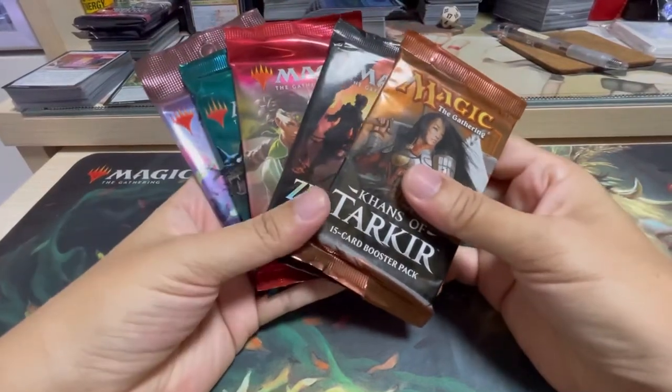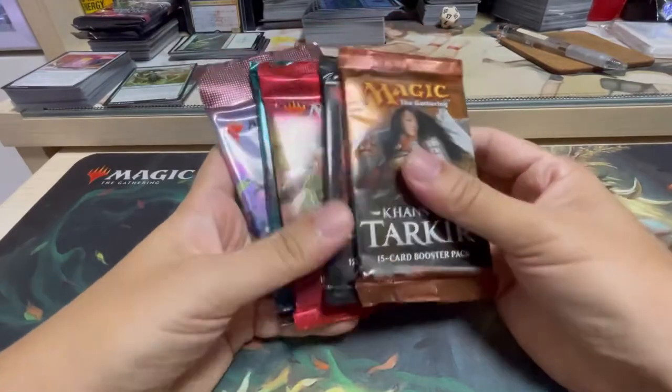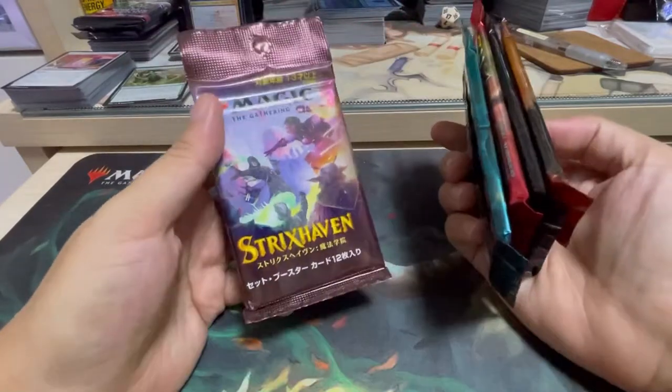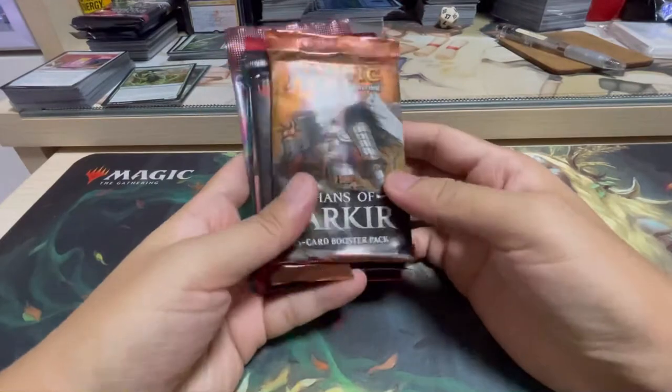Hi everyone, Wen Ji here from Other Randomness. Today we are opening up some random packs again. So we have Khans of Tarkir, Zendikar Rising Set Booster, Ikoria, Theros Beyond Death, and a Strixhaven Japanese Set Booster pack. So without further ado, let's see what we have here.